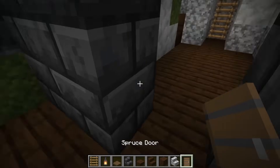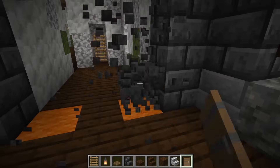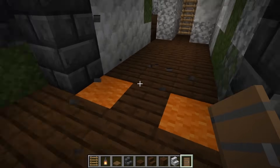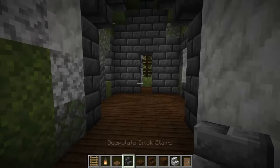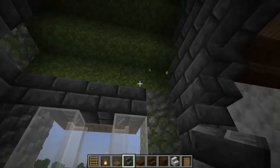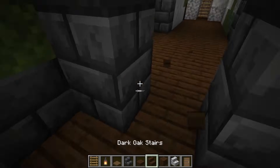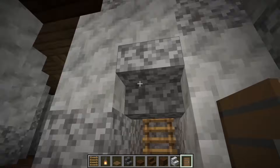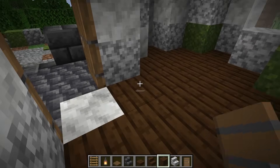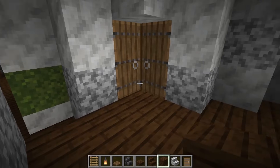You can add doors to the transition bits or leave them open. For an open feel, get rid of two blocks and put stairs there instead. I kind of like it open — that way we can have a door at the back leading to the bedroom. So we have: open living space, bedroom in the back, tower access, and a little lookout point up top.